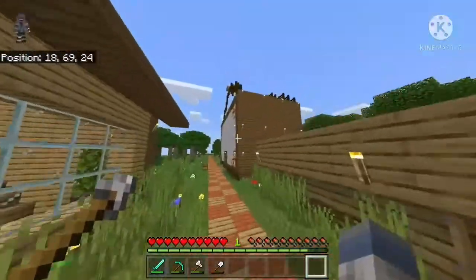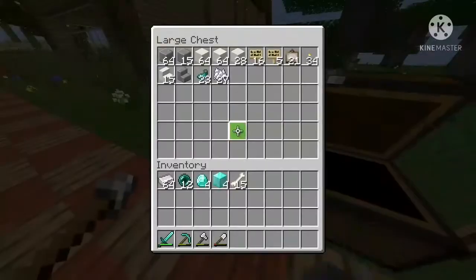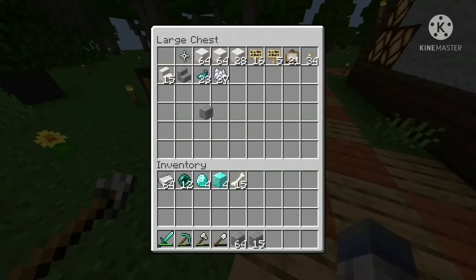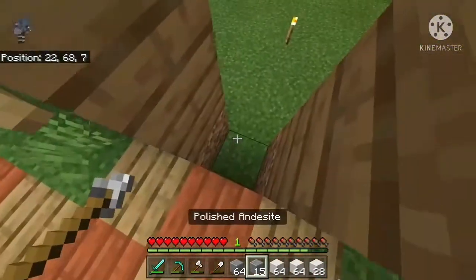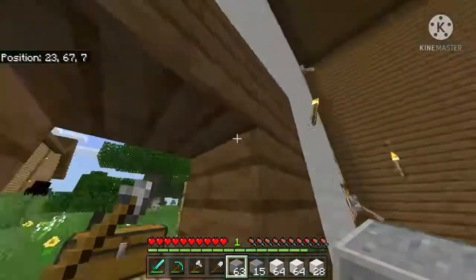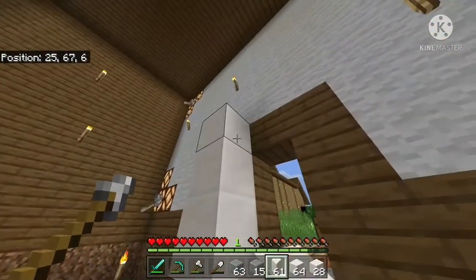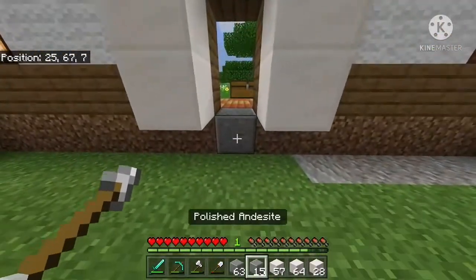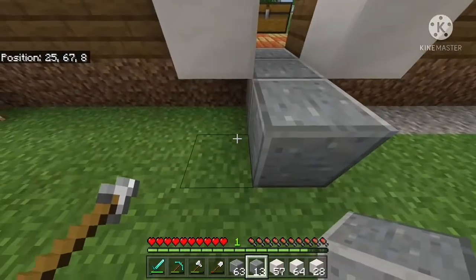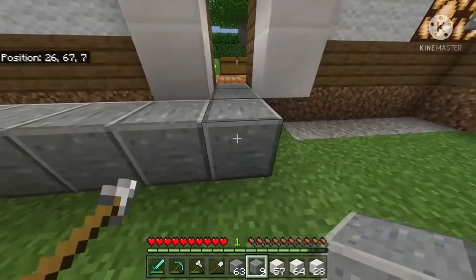We're gonna get straight into this. Right now, in the last episode of Picture Perfect, we had gotten the outside done. And now I'm gonna get the inside done, so that's awesome. What I'm gonna do is there's gonna be a layer inside here, so it's not gonna be just from the outside. You're barely gonna see the outside of the build inside, if that makes sense. Hopefully it does.